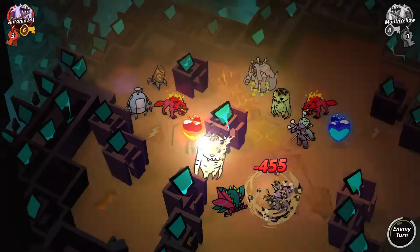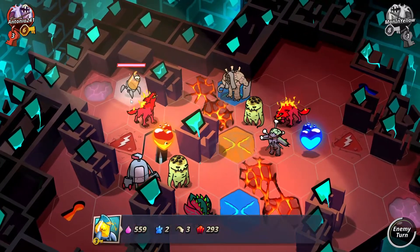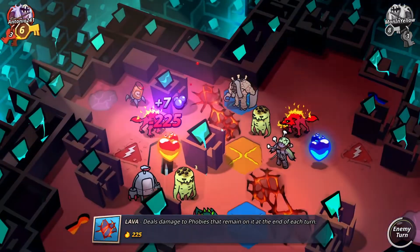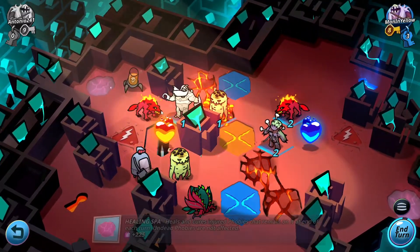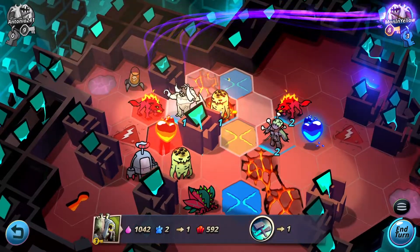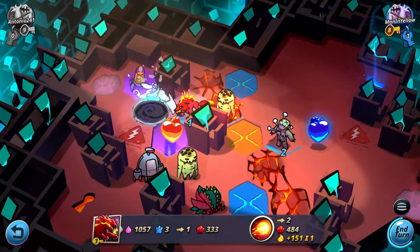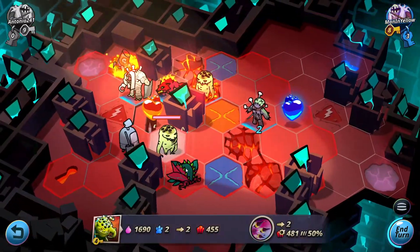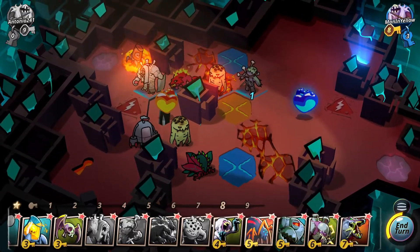He doesn't want to put his jar cannon there — I'll find a way to kill it if he does. That jar cannon is very dead. I could break the block but I'm actually just going to kill the snowball instead. It's not quite enough damage. I don't think I use the AOE here — I can't really go aggressive with the stabby without placing it in the lava, which would kill it. I'll just place it here and bring the gator out.